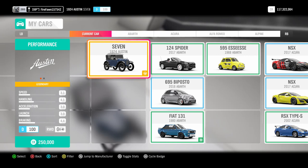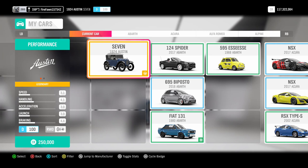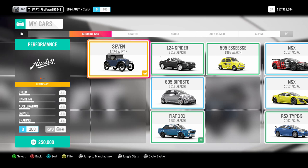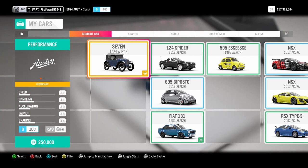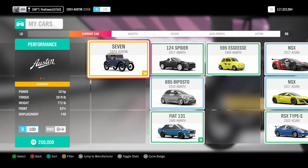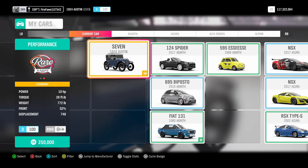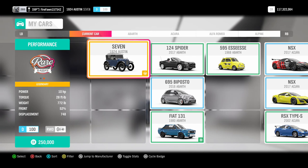We have the Austin 7 - Super 7, Austin 7, yeah. It's from 1924, it's an older car. It's rear-wheel drive and D class, surprisingly. It's got 3.1 speed, 4.1 handling, 3.3 acceleration, 3 launch, 4.4 braking. When you look at the 10 horsepower - how does 3.1 speed match up? Maybe it's because it's a really light car, only 772 pounds.